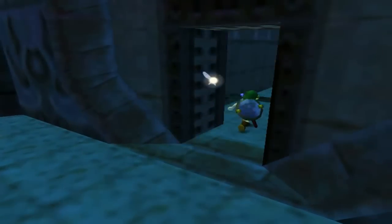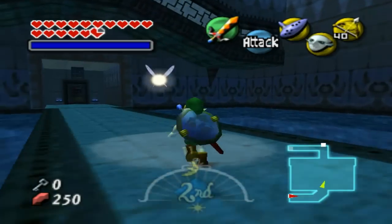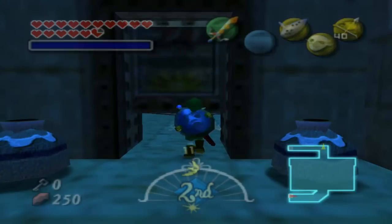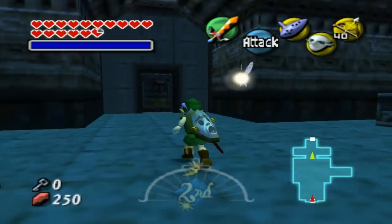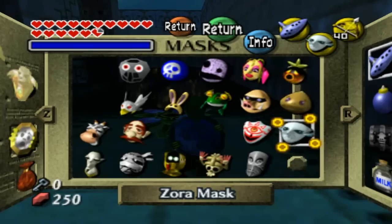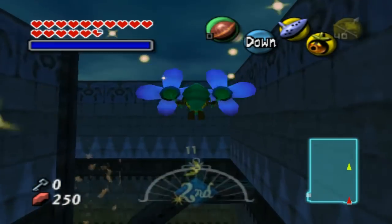We need our Zora mask, but we should be able to do this fairly quickly, I think. Everything should be pretty much done. We don't need to do any of this - this door should be open. Yeah, see? We don't have to do any of that, so it's not so bad. We don't have to do the mini-boss. We do have to do this, but we don't have to do the going-around-as-a-Goron thing. So everything should be pretty good. I was thinking about skipping this, but I decided it was short enough.